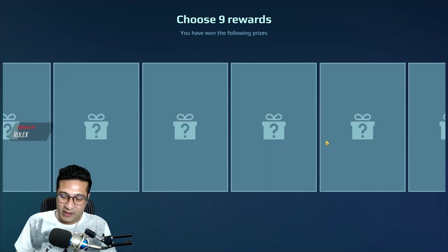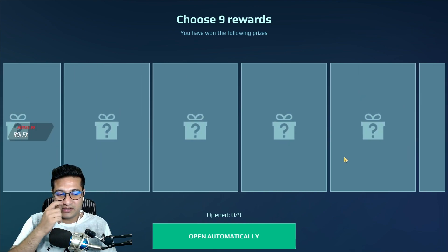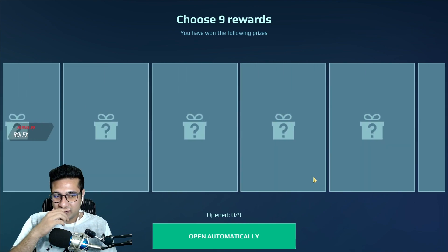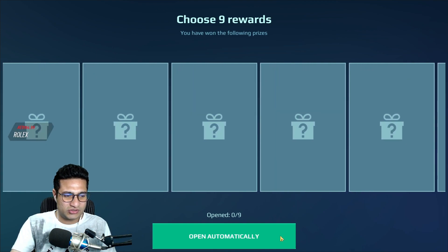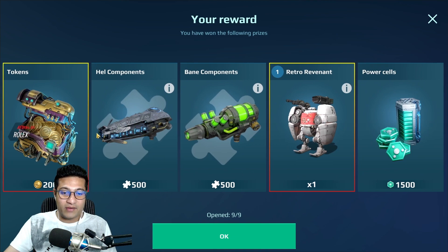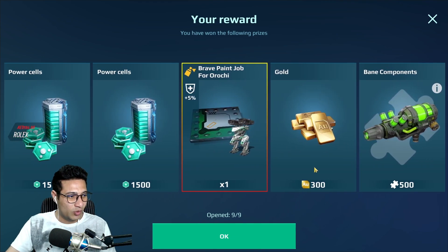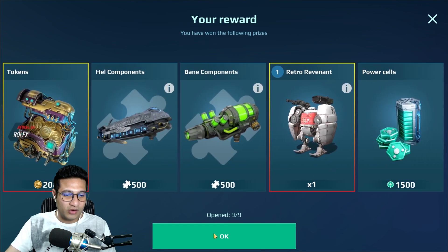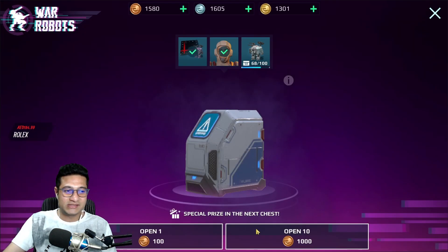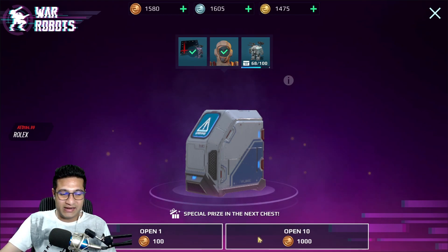Should I open one? It's a fixed price. Let's open it — automatic! Holy cow, I got like 200 gold tokens, which is nice. I got a revenant, some power cells, some gold and bane components. It's a good crate opening! Riccardo was a confirmed price, right? Let's open 10 more.